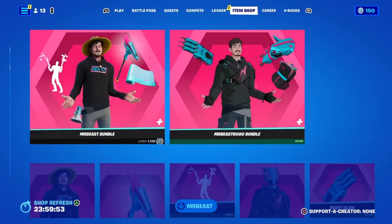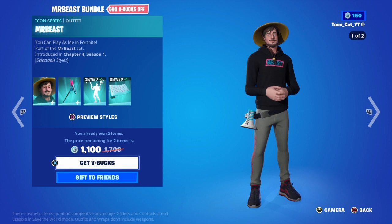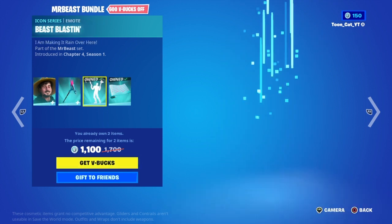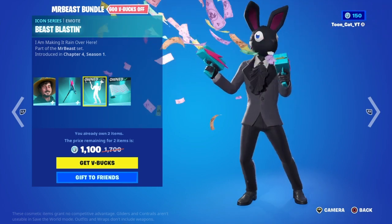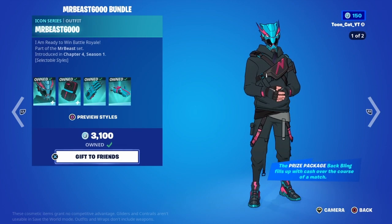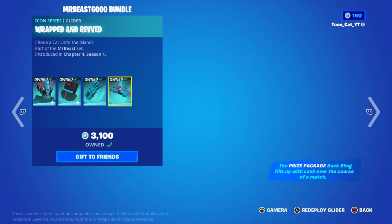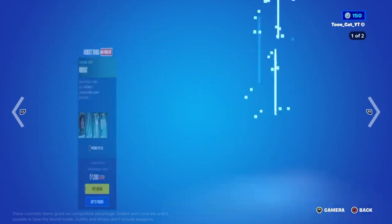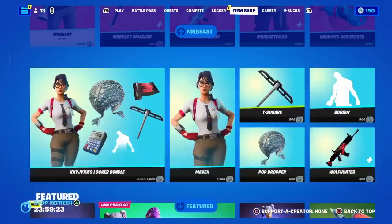Let's go back up to the top here. We've got Mr. Beast back — the Mr. Beast skin with the back bling, Mr. Beast Smasher, the Beast Blast emote, the Beast Backdrop wrap, the Mr. Beast B6000 with the back bling Prize Package, the Beast Claw pickaxe, and the Wrapped and Revved glider. Very cool to see this back — you can buy it all if you like.